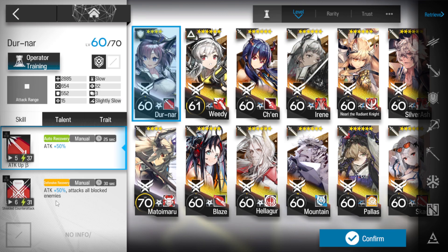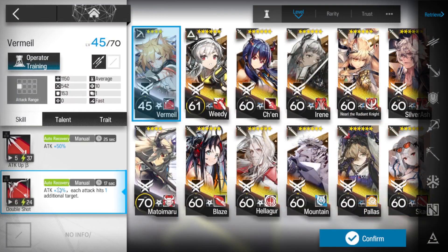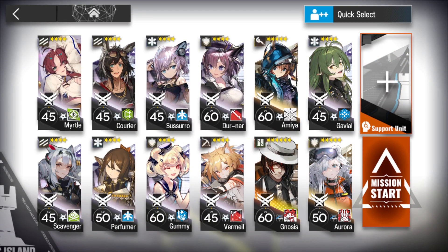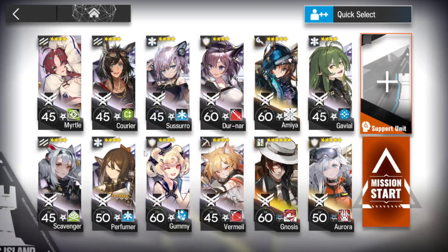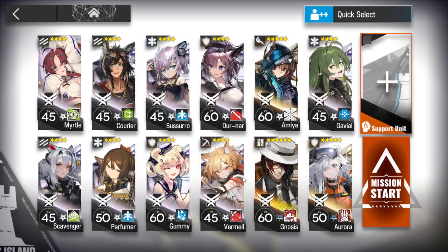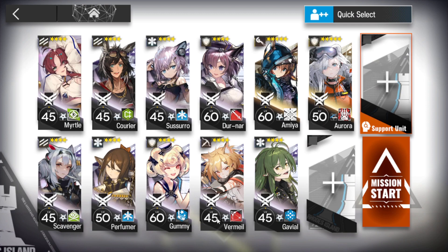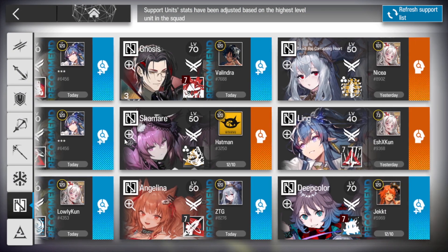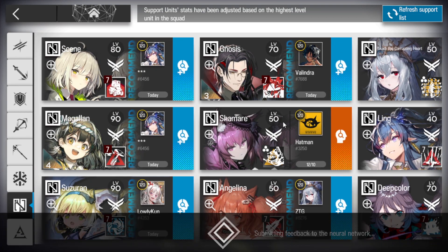Really up to you guys - I just don't think Durnar's skill 2 is worth it. Vermael with skill 2, so split shot sniper. Armia with skill 1 or 2, it doesn't really matter whichever you prefer. Gnosis as a 6-star - I'll actually just have a quick look and see if I can grab somebody else's Gnosis, because to get all the medals we do need to borrow five operators.